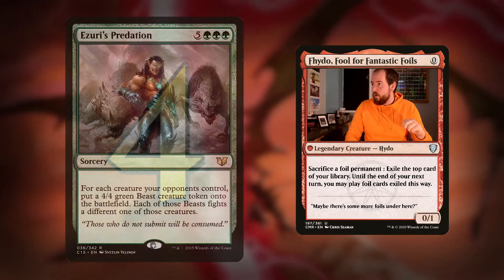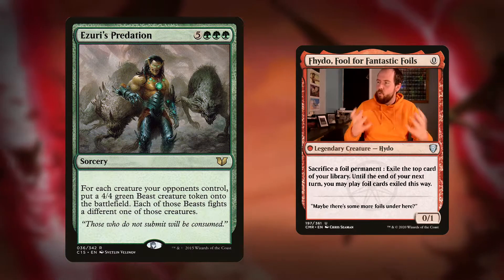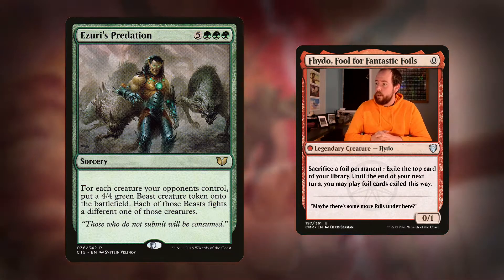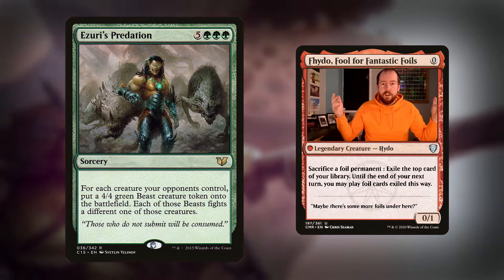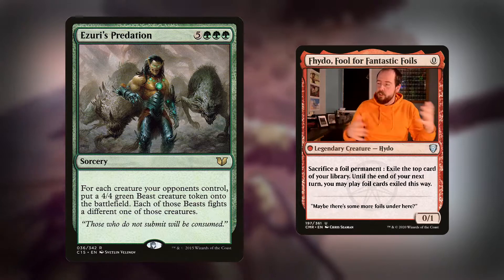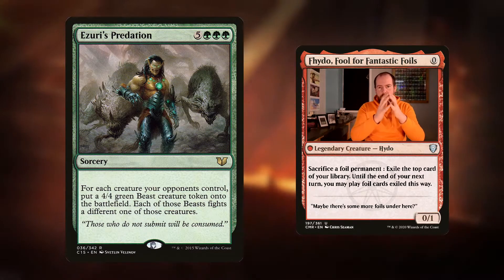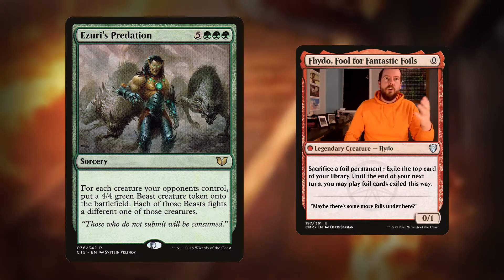Which brings me to number four. Aure's Predation is an excellent board wipe which works fantastically with our commander. Eight mana for a sorcery - for each creature your opponents control, put a 4/4 green beast creature token onto the battlefield. Each of those beasts fights a different one of those creatures. So we're going to get double the amount of beasts and they're going to fight. If our opponents have a ton of 1/1s, we're going to end up with a bunch of 4/4s.